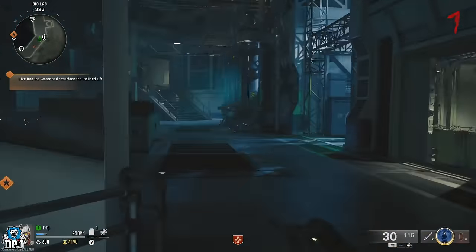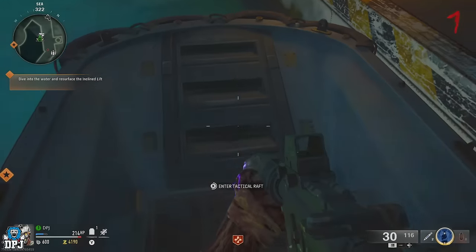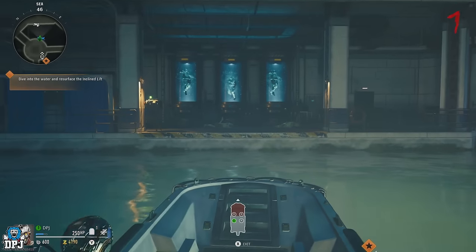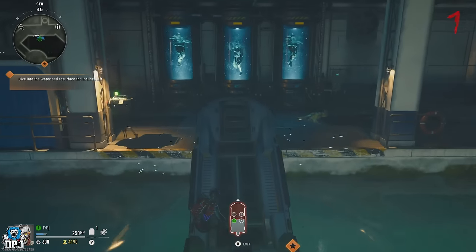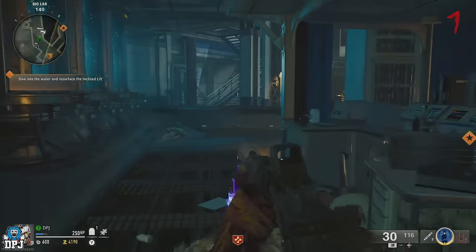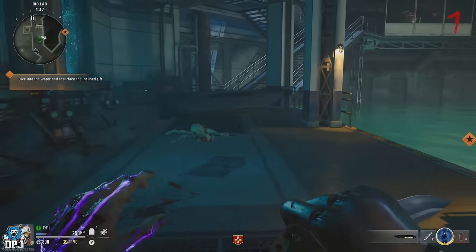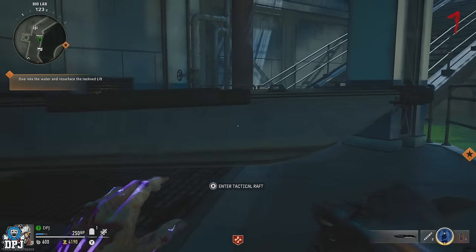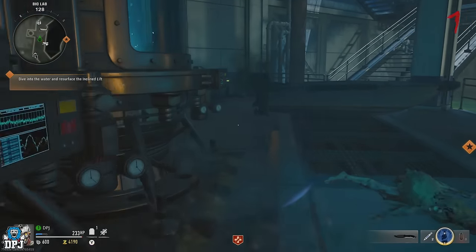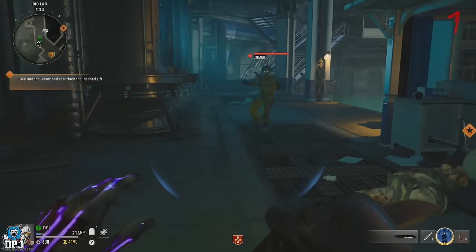With that one zombie left alive, come down to the very bottom platform where you'll find the bolts. Jump in a bolt and drive it up onto this ledge. Once up on the ledge, you need to position it so it blocks the stairs. To do this, pull out your knife and run and slide into the bolt — it will move ever so slightly. Keep doing this until you get it in the perfect spot blocking those stairs so zombies can't bypass it.